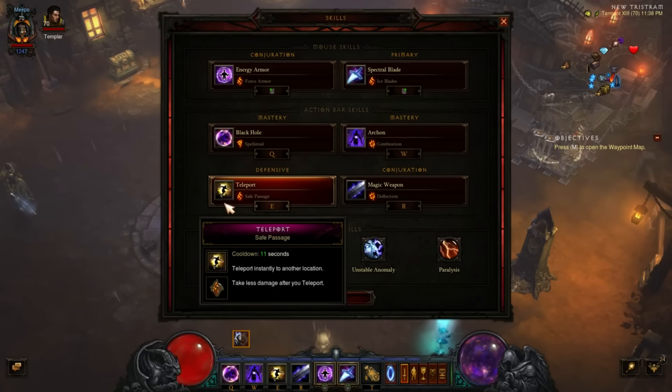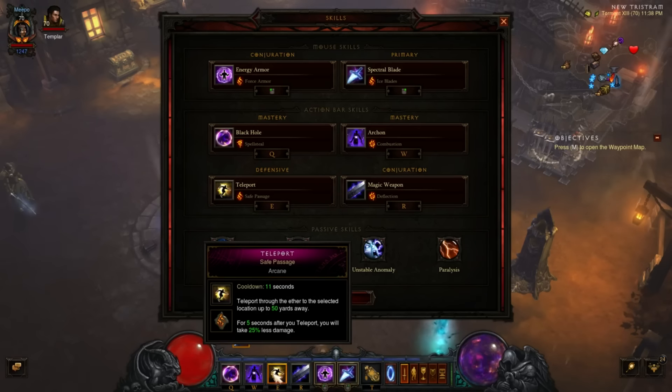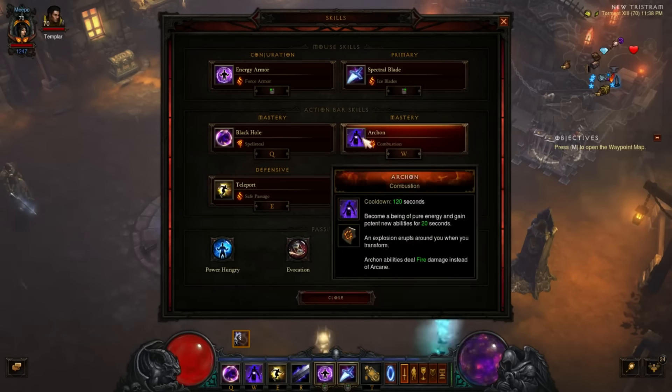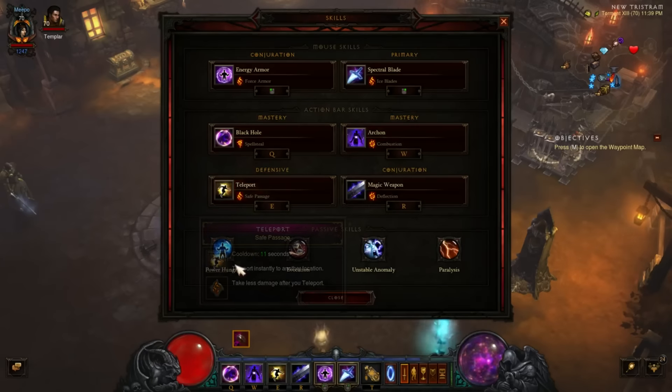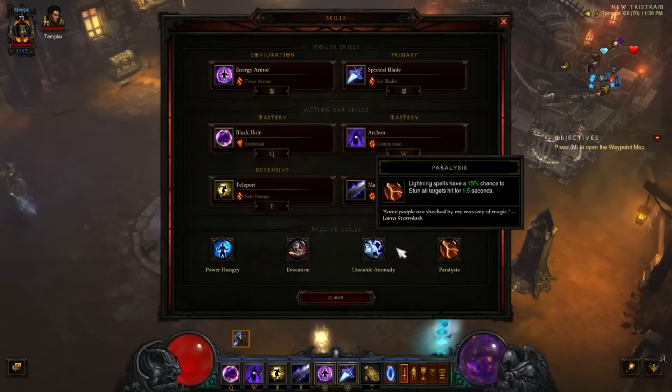Teleport with Safe Passage — I'd say this is mandatory. Anything that gives you 25% reduced damage for five seconds is great. The cooldown is shorter than the buff duration with this build, so you'll always have that 25% reduced damage buff. You can stand in the monk's Sanctuary and hang out until you're ready to go, or teleport around if there are arcanes and moltens. And obviously Archon with Combustion — this also serves as your lightning proc. You do lightning after you pop archon, so it counts as two stacks. You don't need a separate lightning skill like Arcane Torrent or Electrocute on your bar.